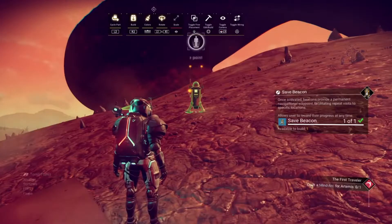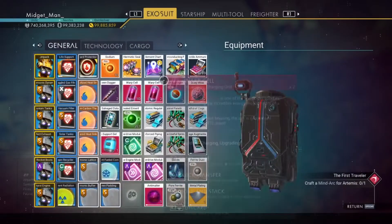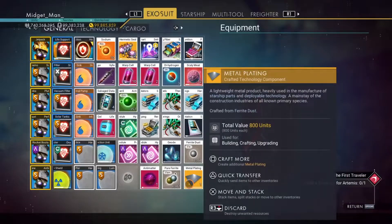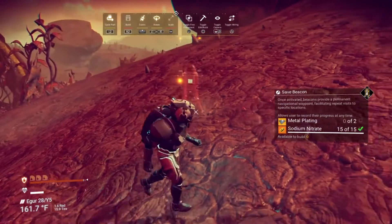So we are going to go ahead and get the save beacon out. I keep forgetting that I need materials for it. There we go — you can just throw that anywhere.